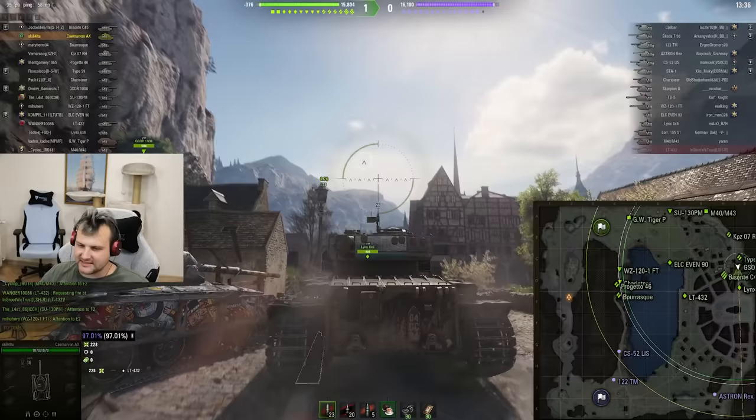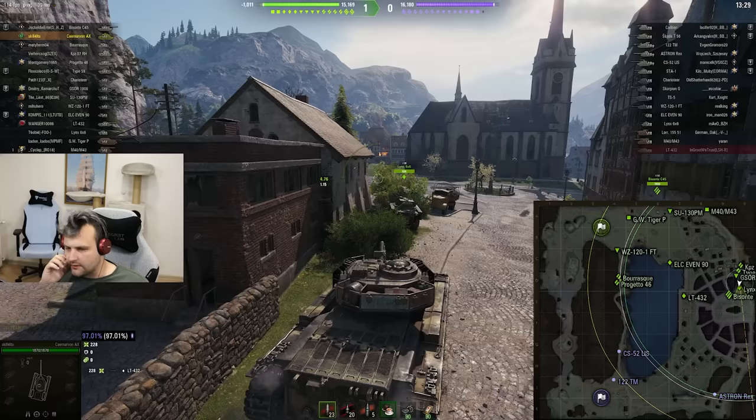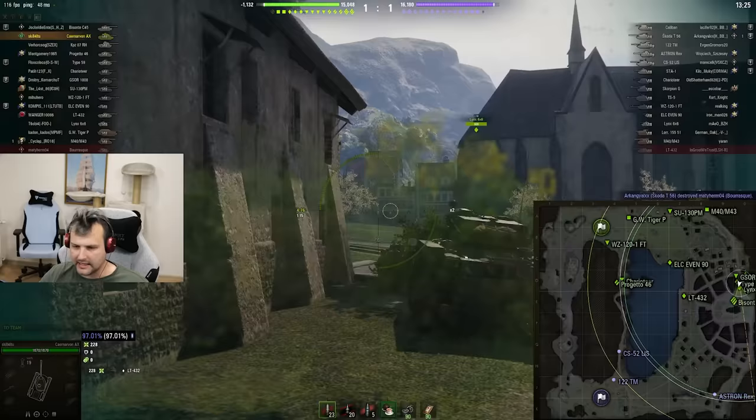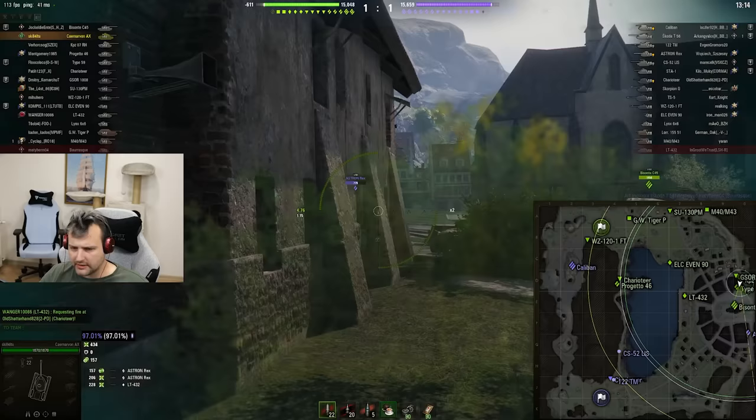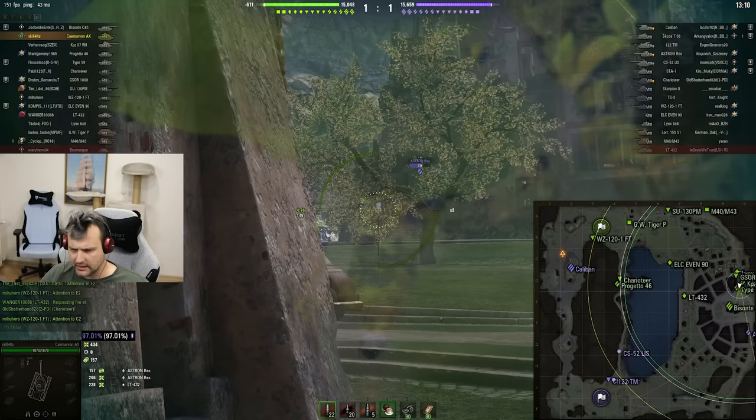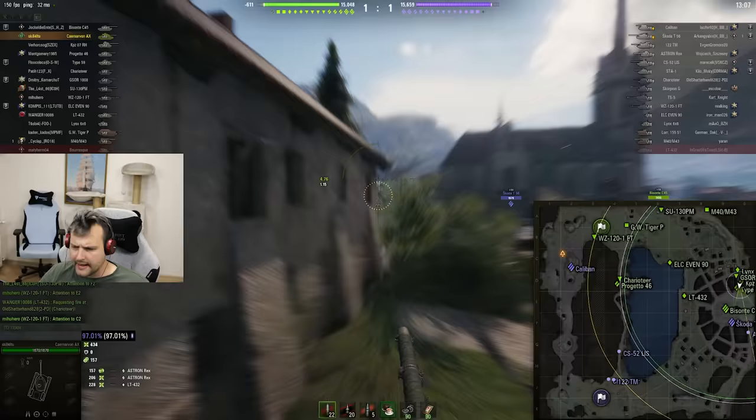Anyway, we will try to make this tank work. My aim is to go for 3000 combined damage, but you know how things can look sometimes — it is just not so simple. Meanwhile we punished the Astron Rex once without getting punished ourselves — nice, that's good. The weirdest thing is I wasn't spotted.